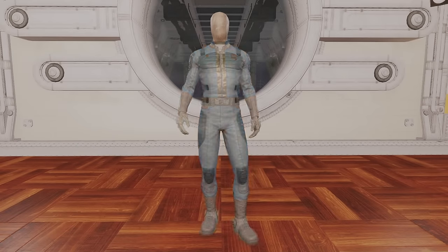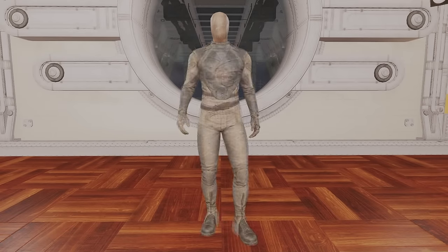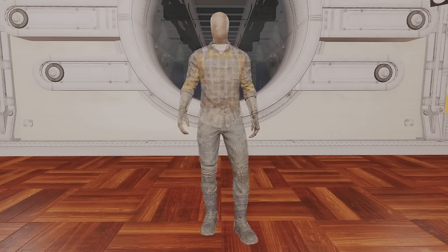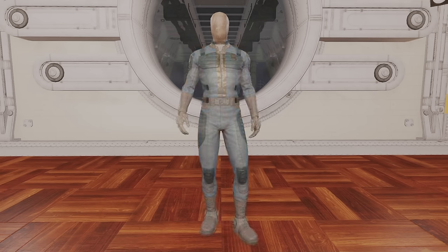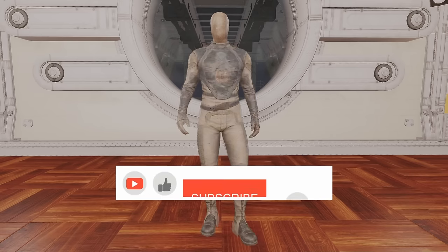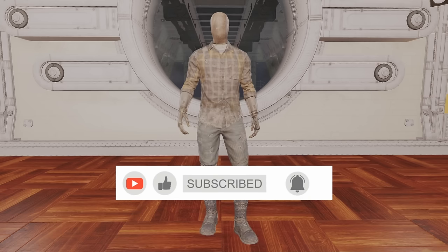Hello everyone, Morp here, and welcome to my complete guide on Under Armour in Fallout 76. In this guide I will cover the comparison of all the different types, give you the basic information, and then you can click down below and go category by category to get the full complete information on how to craft them and how to get the mods for each of the different types. If you do like this type of content please make sure to click like and subscribe and click the notification bell for more Fallout content.